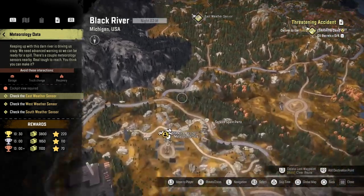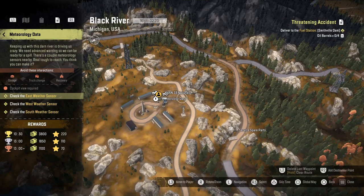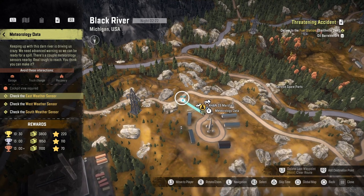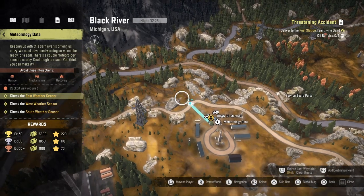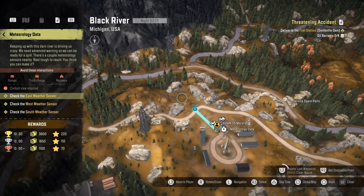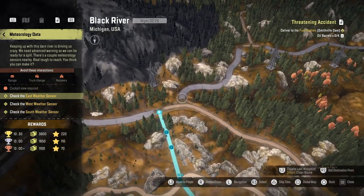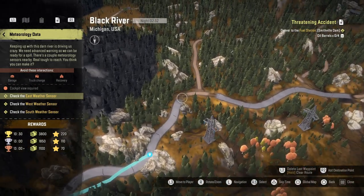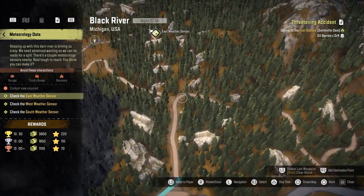I left it for a while because it's a timed event and I thought I'd wait until I'd upgraded some stuff. You basically have to get to three checkpoints as quick as possible. I ended up doing it in five minutes, and you've got to do it within ten and a half minutes for $3,800 and 220 XP. If you do it within 30 minutes you get silver — I think 1,800 and 110 XP — and if you go over 13 minutes you get bronze: about a grand and 70 XP.